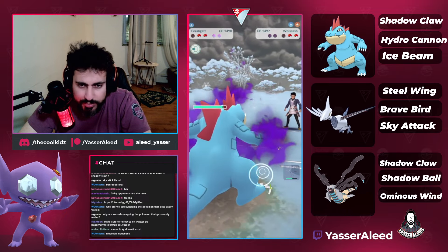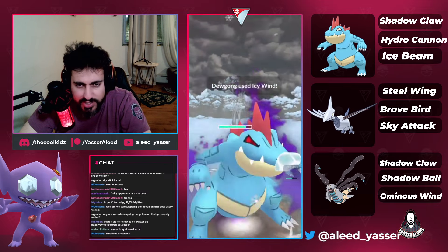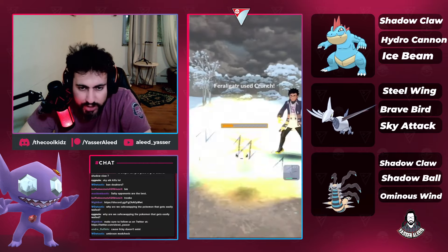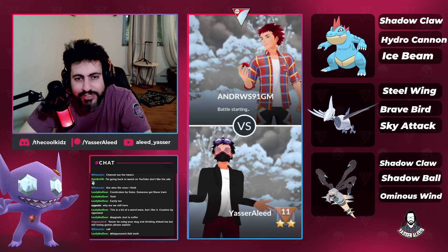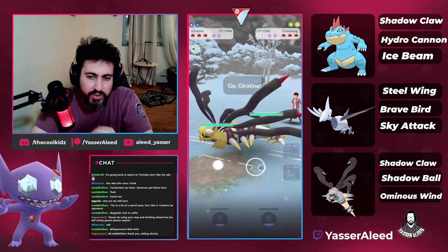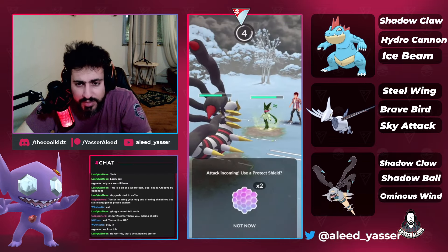The Brave Bird was actually helpful because it put them in Hydro Cannon range. We CMP'd their Scald and opponent brought Dugong back. I'm going to call a bait here — just because I have two shields doesn't mean I'm going to use them. We called an amazing bait, and now crunch comes in handy as they have a Talonflame. We still have two shields from that horrible lead and horrible swap.